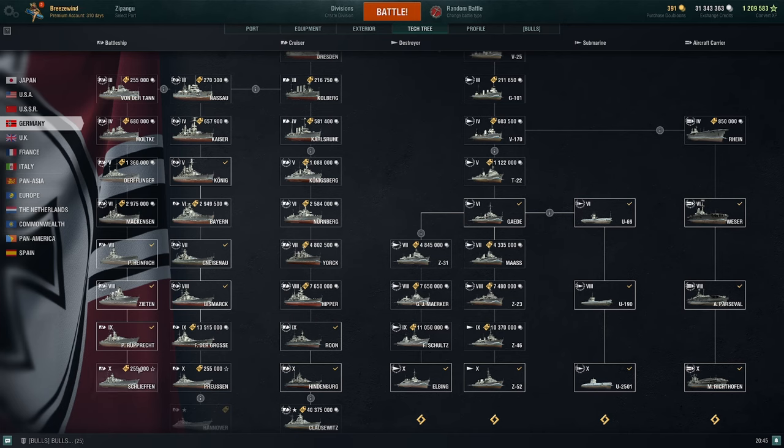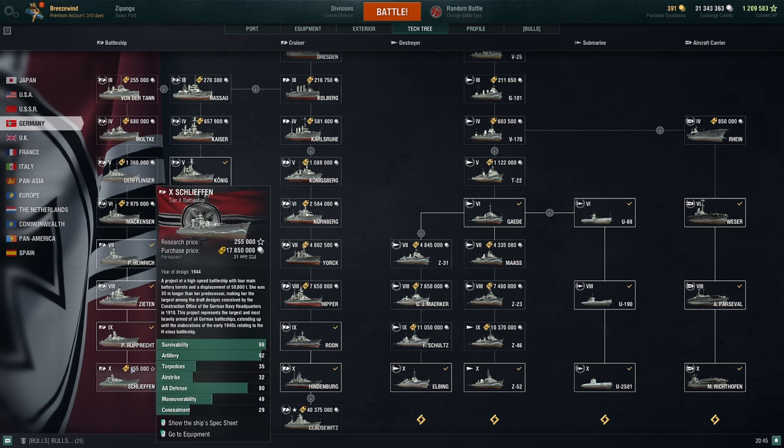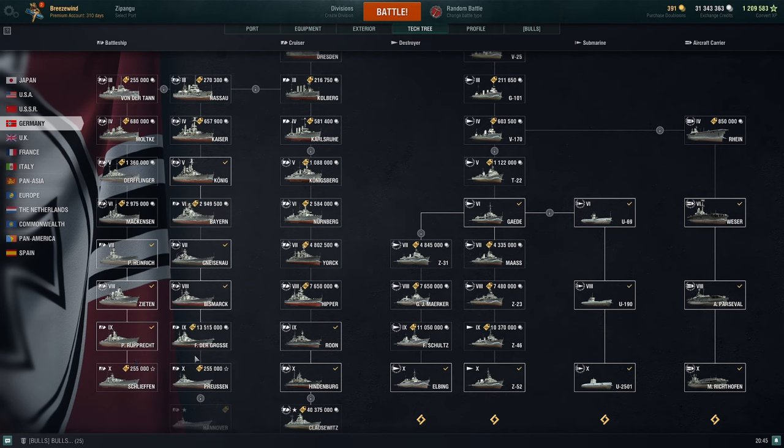The armor and main guns on the secondary line are not as good as the original line. But Schlieffen and Rupprecht have pretty nasty secondaries and can be fun. For example, for grinding missions that require 500 secondary hits in a battleship, these ships are a great option in co-op or randoms — it's way easier to get secondary hits in co-op. The last battleships in the original line also have secondaries, but they are more main-gun focused.